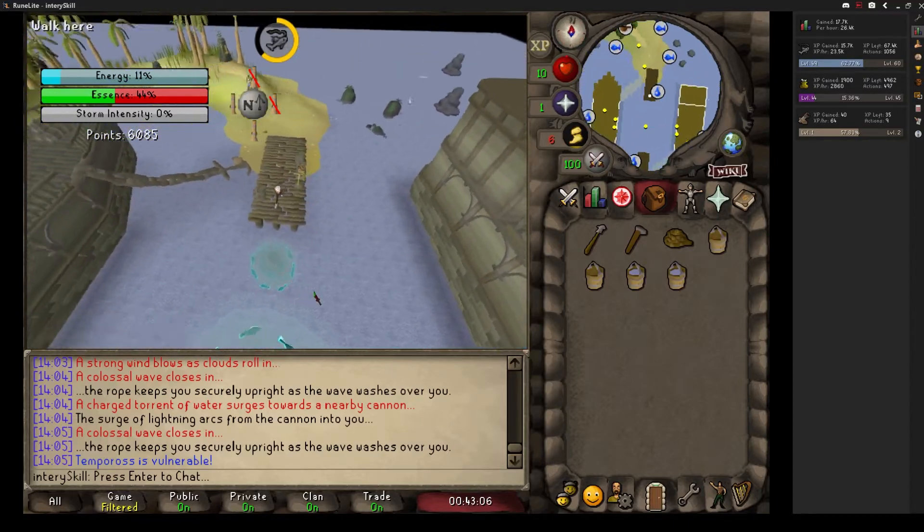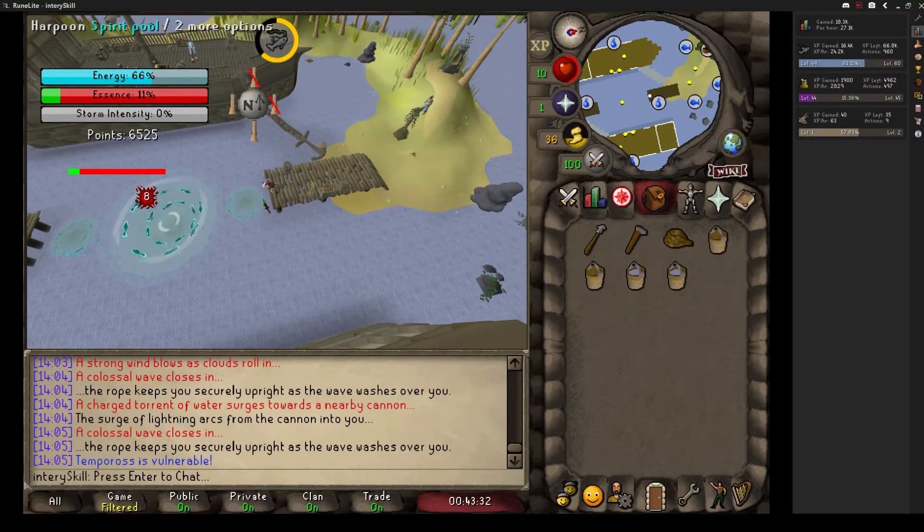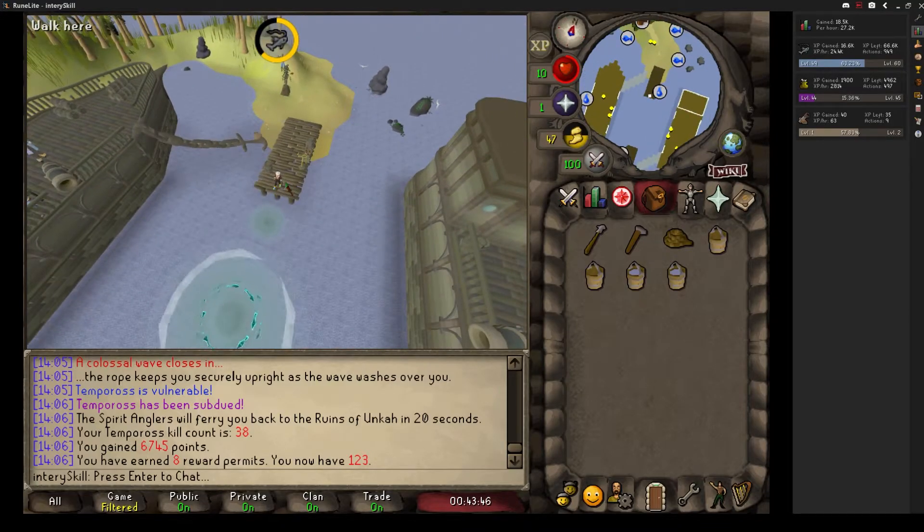We're almost done here — we have over 6,000 points. This run was about a 6,600 point run, got me eight permits. It's pretty easy. When playing solo it's a lot easier to not get hit by fire because you're not distracted by everyone else running around. In groups, people will attack on the first round — sometimes even beating it on the first round, which is super inefficient.